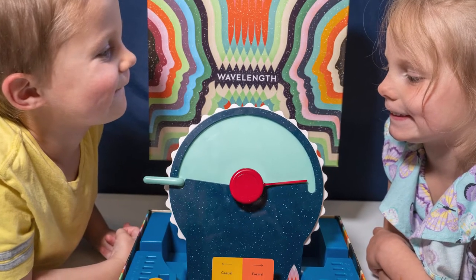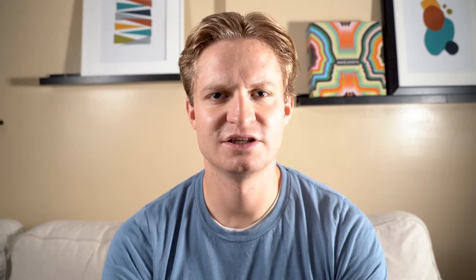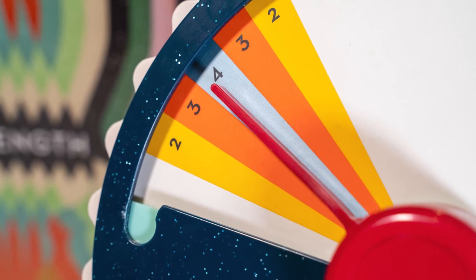Wavelength is a game for 2-12 players that plays in about 45 minutes. Like most party games, those numbers are very, very flexible. Players will break into two teams. Team A will pick one player to be the psychic for the first round. That player will secretly look at the bullseye on this little dial right here.